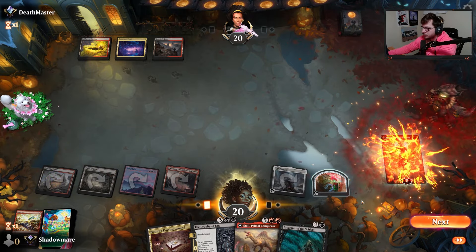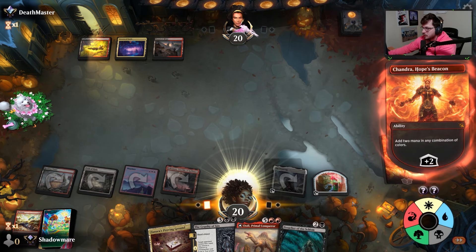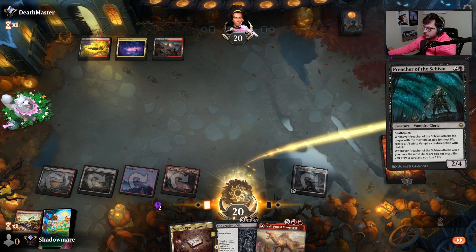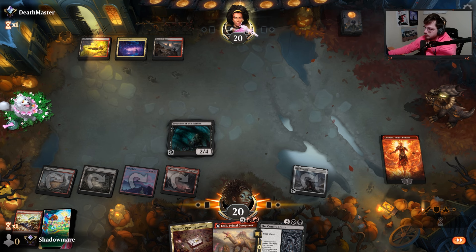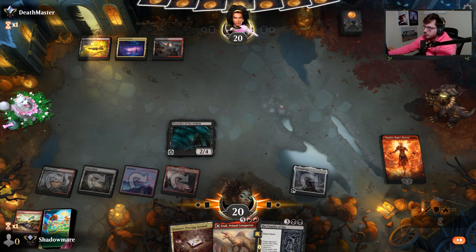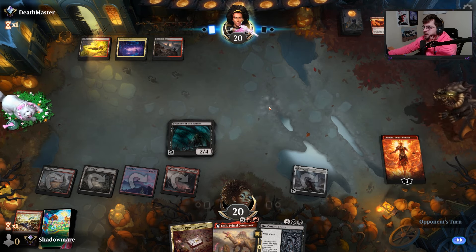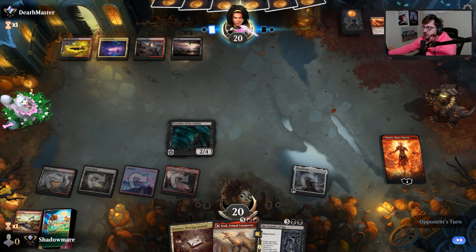We throw Chandra up and just have to hope to dodge a Shielder's Edict. We play Preacher — might be the wrong play but it's the play I'm making. If Chandra sticks we can make mana with her, but if this is a Shielder's Edict we feel horrible. Okay, that's three — worst case with Cruelty of Gix we steal their creature.